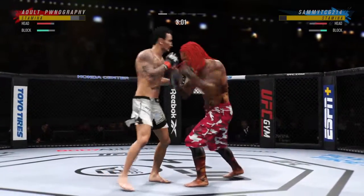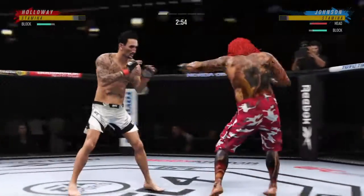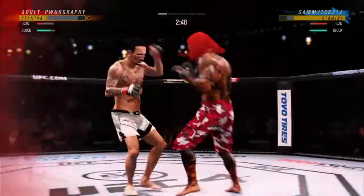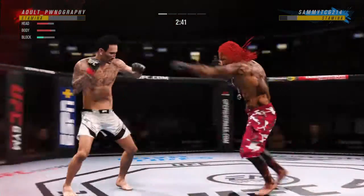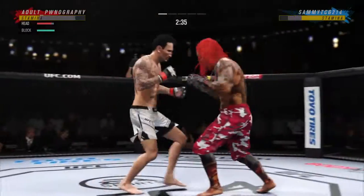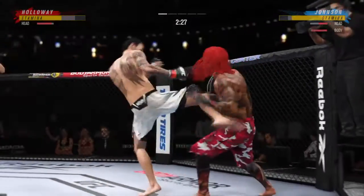He continues to do a nice job here defensively, protecting his head, raising the guard, and really frustrating the offensive fighter. Lesson one in boxing class — hands up. Hand down, he's in trouble, he's hurt bad. Oh, he might be out.